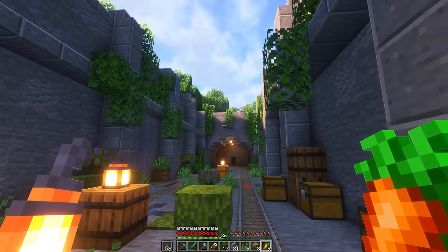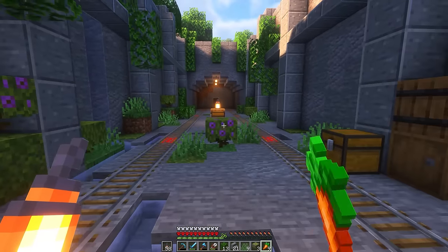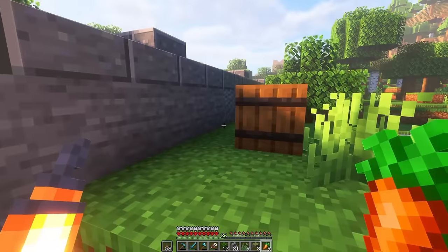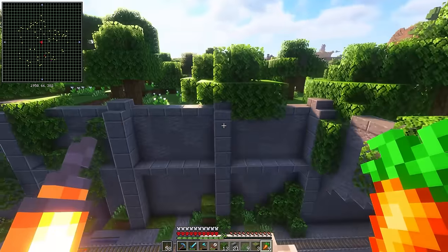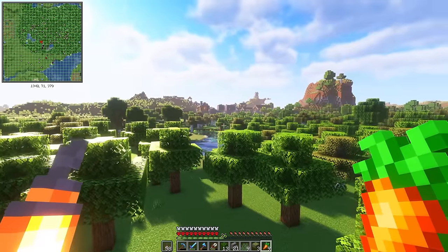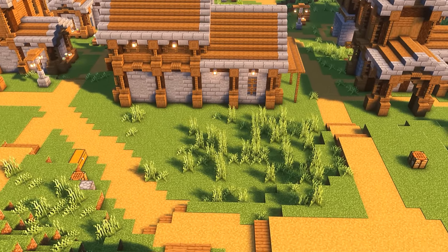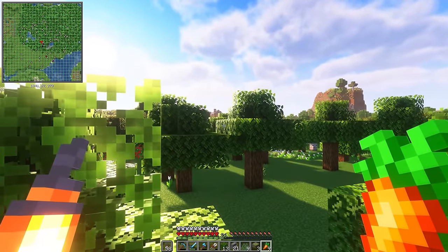And there it is - our completed open section of our metro tunnel. I love this so much. This has got to be one of my most favorite builds. There's just something about it - just like being reclaimed by nature. What I'm going to do now is turn the minimap back on and continue off over to our little village. I left a spot behind the blacksmith last episode, and that's where we're going to have our entrance to our metro over in that city. So I'm going to continue this tunnel all the way over there.